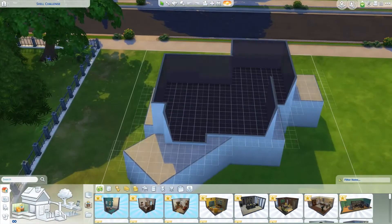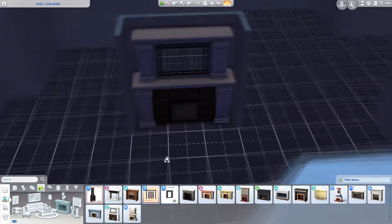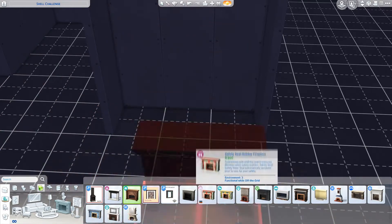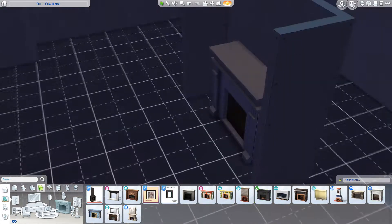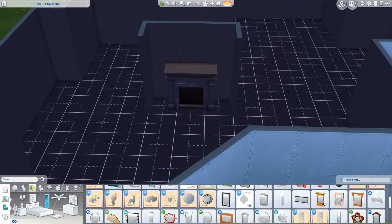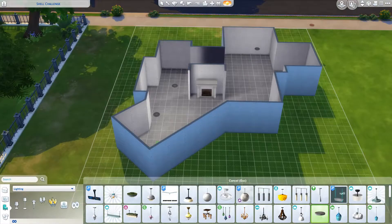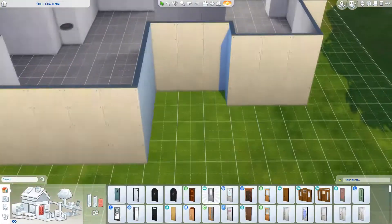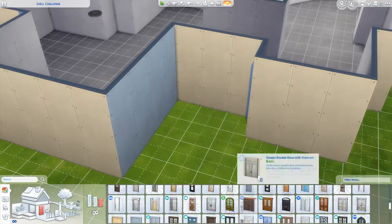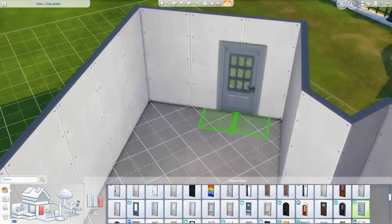Hey guys, hope you're having a terrific day wherever you are in the world, and welcome to the LilSimsie shell challenge that I'm incredibly late to the party on - but that's because I didn't know how to build this house. I didn't know how to do anything with this shell, so I ended up having to do a generic suburban house, and I don't like generic suburban house building. That bloody diagonal bit really annoyed me.